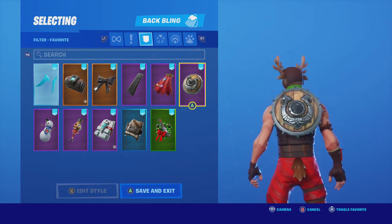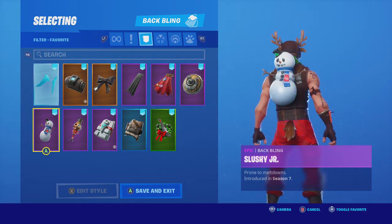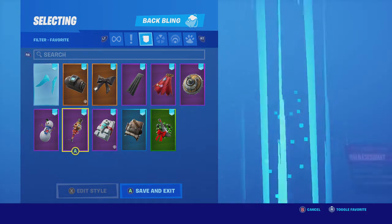This one is probably my favorite. It's a little bit darker, but it still looks good — darker than his leggings or his pants or whatever they are. Then we have this one. It's a lot brighter, but it still looks good on him. Slush's Jr — it's Christmas theme, it's literally the only reason I used it.